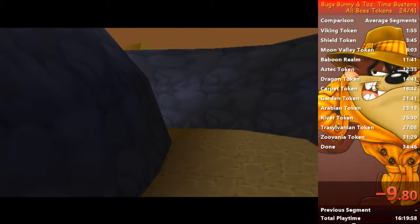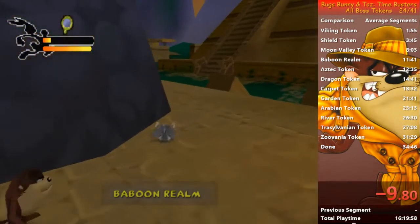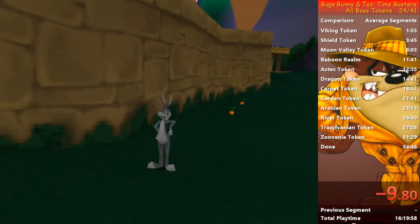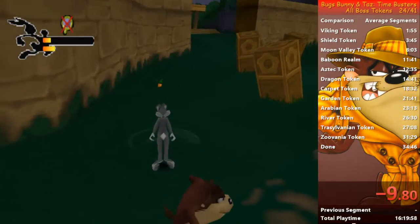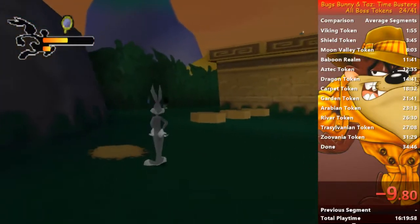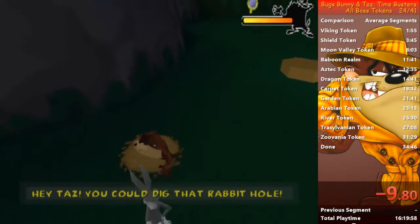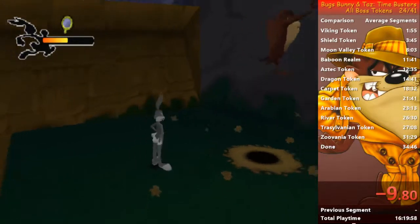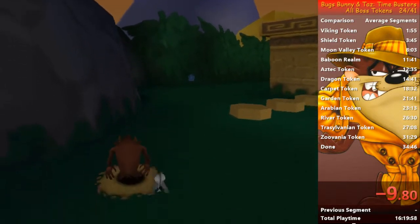Once this boss skip is done, I like to take control of Bugs and collect this token. You can take those tokens — it doesn't really matter, I just like to have Bugs in control once I return to the central area. Once you're here, you're about to collect the second token of this era. For this, you just charge-roll. When you're about here, what I like to do is release the roll, call Taz, bounce off his head, and go there. But if you prefer, you can just keep rolling. You have to dig this rabbit hole by jumping and pressing the action button with Taz, which is basically like a dive jump.